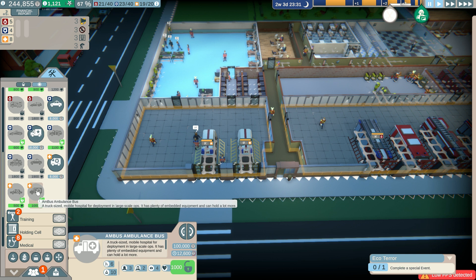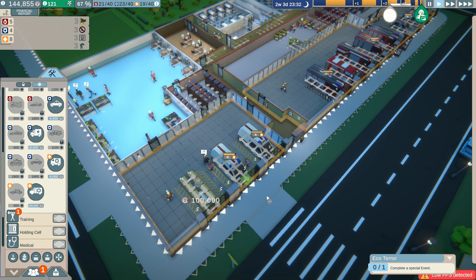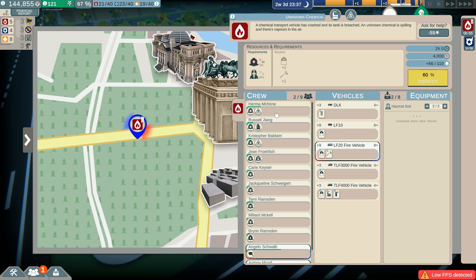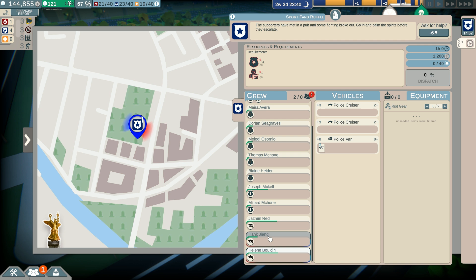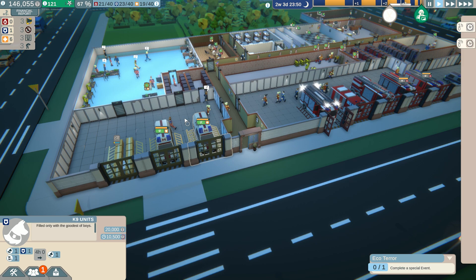Let's get the ambulance bus in the garage - a truck-sized mobile hospital. Let's have a look - it's a bit bigger than the actual one but I haven't got anything to send it out on yet. How many do you need? Ten - so probably that one. Two hazmats. Those rookies need four so let's send three with the right gear - send the van, boom! Get them rookies no longer rookies.